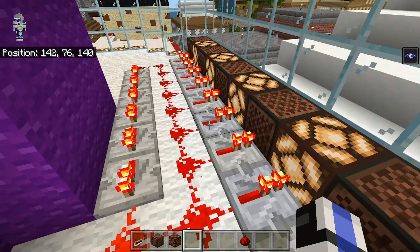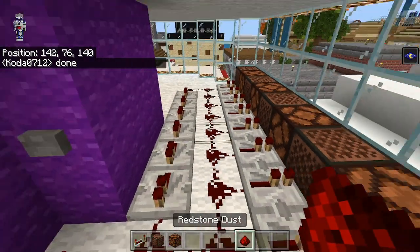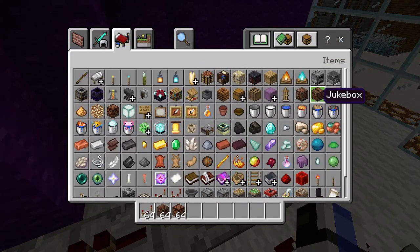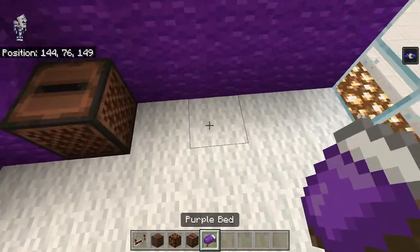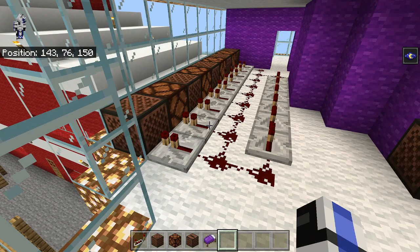Why does that just never deactivate? It's broken — I think you just have to stop the trail. Anyways, back over here there is a jukebox, and then of course we have the purple bed — jukebox, purple bed, right there. That's that room complete.